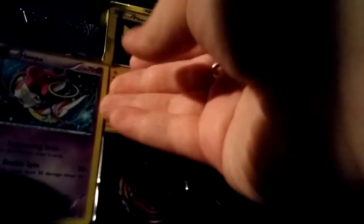Okay guys, so there it is — the Lunchbox. Excuse me while I throw something away. Let's go ahead and get into this. There are three foil cards. There's a chest pin, and a Hoopa.